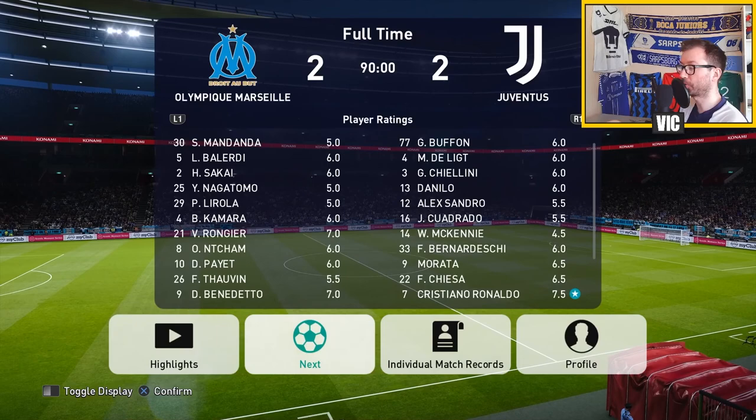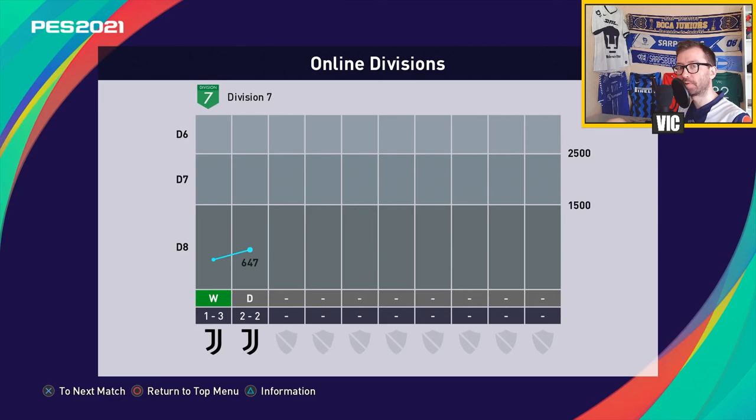We get the draw - could have gone either way, so a draw is fine. We've scored five goals in two games against Juventus, so I think the formation is working pretty well offensively. Defensively I'm not too convinced, but perhaps I'll try to experiment with some defensive tweaks and adjustments to see if that can help.